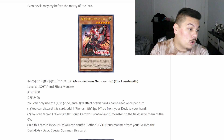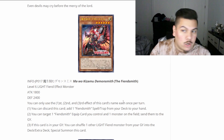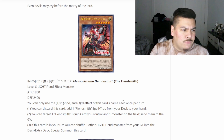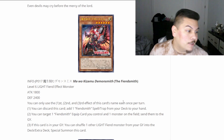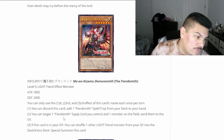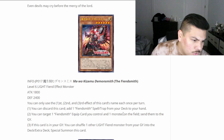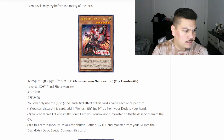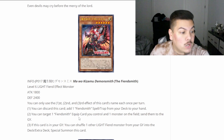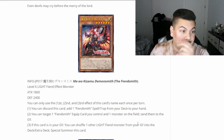You can discard this card to add any Fiendsmith spell or trap from your deck to your hand — that's pretty good, so we've got an archetype ROTA for the spell/traps. You can also target one Fiendsmith equip card you control and one monster on the field and send them to the graveyard — non-destructive removal, which helps get around some things. And if this card is in your graveyard, you can shuffle one other Light Fiend monster from your graveyard into the deck or extra deck and special summon this card.